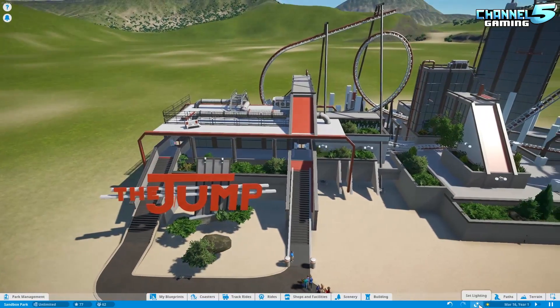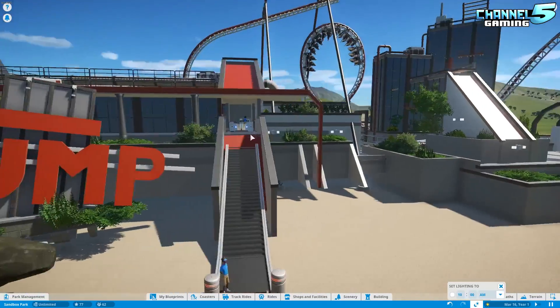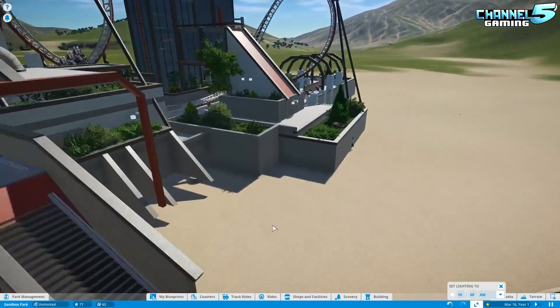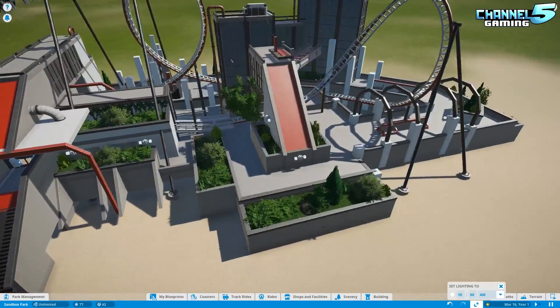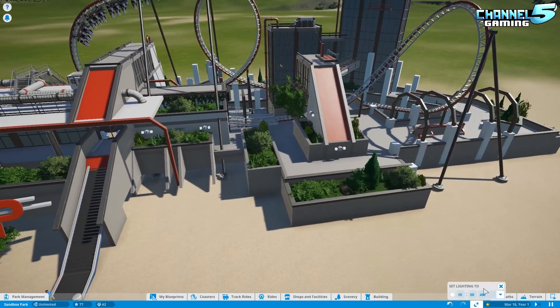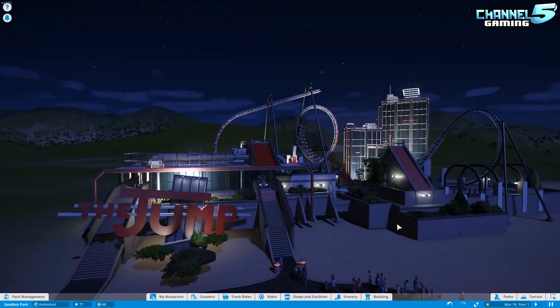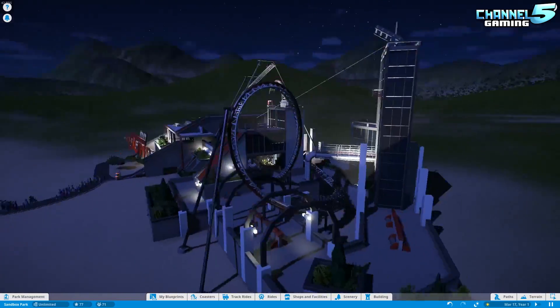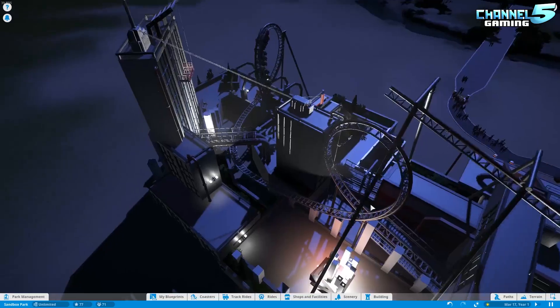Let's take a quick look at it at nighttime. I must have sunk it — I didn't sink it into the ground properly, that's why I was having problems at the stairs there. My bad. You're supposed to sink it in a little bit more, unless it still works. Get a good idea of it. There it is at nighttime — just enough lighting. I think it's perfect, not too heavy, and just enough. Really well done.